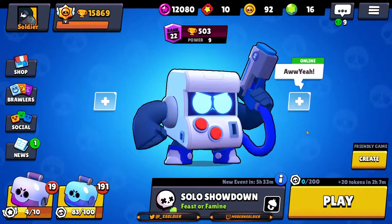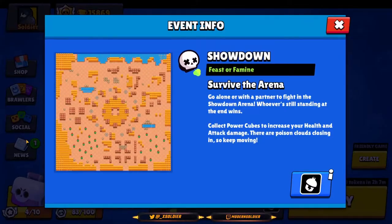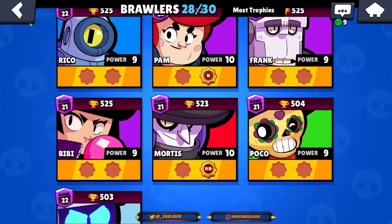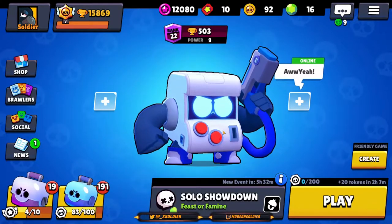Welcome back to another how-to-win video. Today I'm going to be taking 8-bit into solo showdown feast or famine. I want to focus on dealing with slow movement speed and knowing how to play slow brawlers. Currently 8-bit is the only one in the game, but it wouldn't surprise me if later on we get some more slow brawlers or other unique movement speeds.